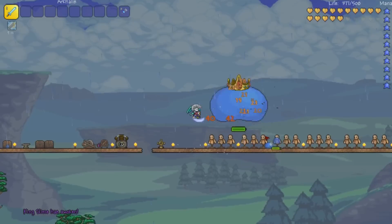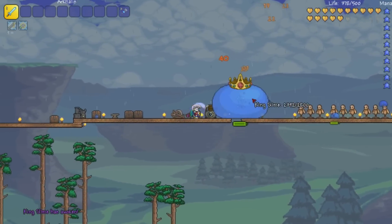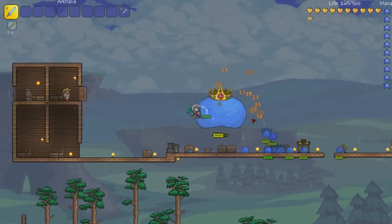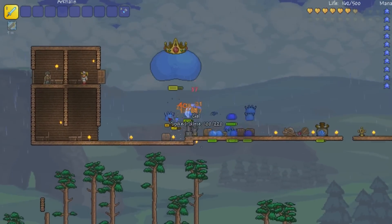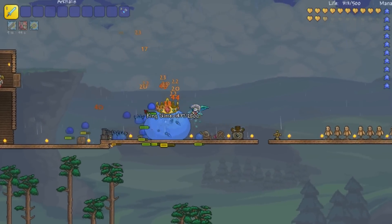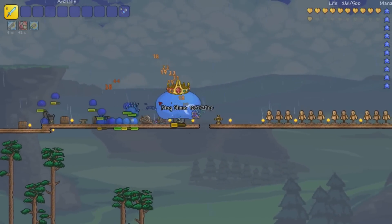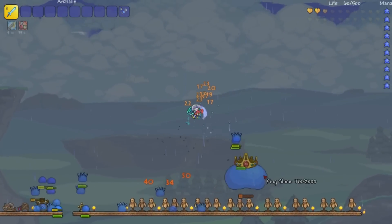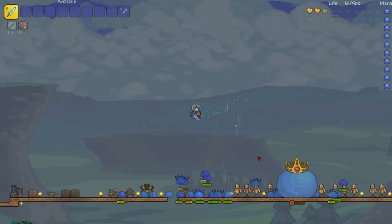I'm just going to take out this King Slime for funsies here while we do it with our little sharpened stick. Die, King Slime! This is hard to hit with since I have no range — I didn't think this through very well. Come on, King Slime! You can't handle my pre-hard mode sword and stuff. Oh no, I hit the wrong things.